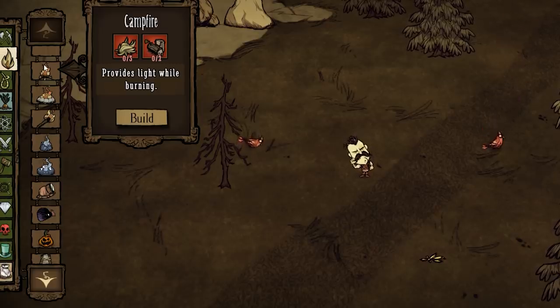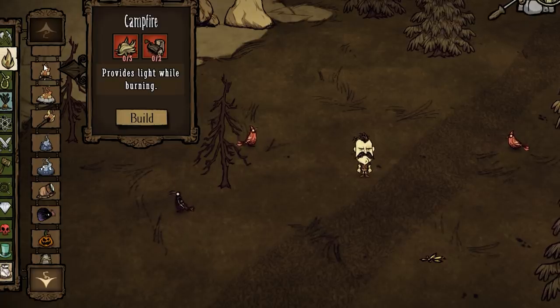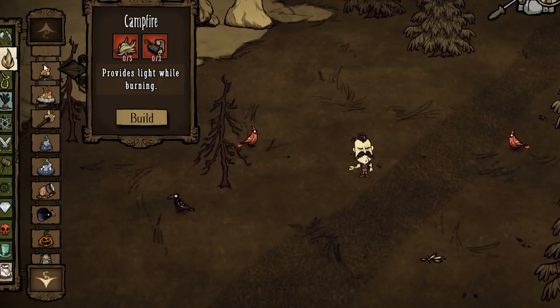Campfire. So this is something you'd build if you need to cook something in really early game, or you're just away from base or something. Say for instance if I'm going to go kill Fuelweaver and I need to cook up some green caps, I'm gonna build one of these if I don't have a star collar staff. So it's great for that.